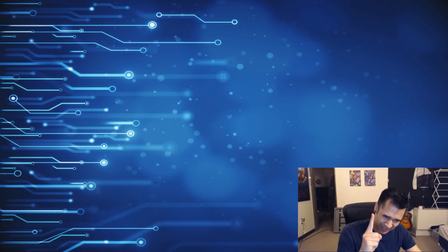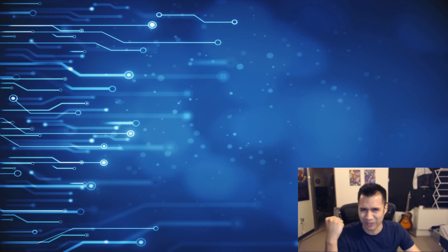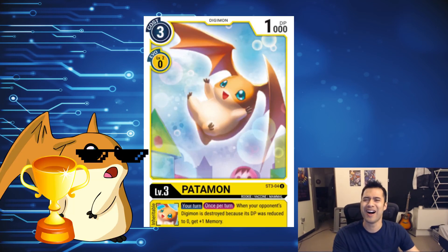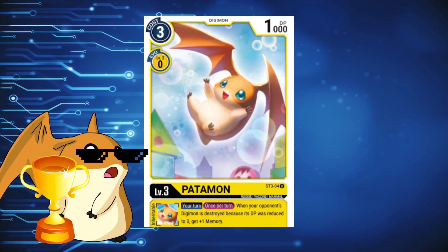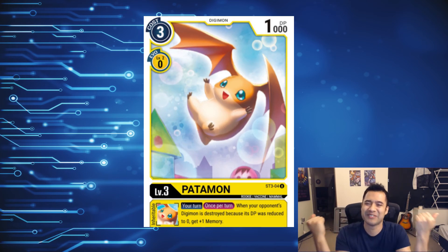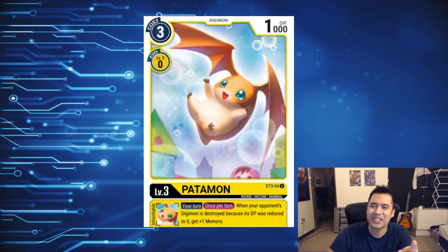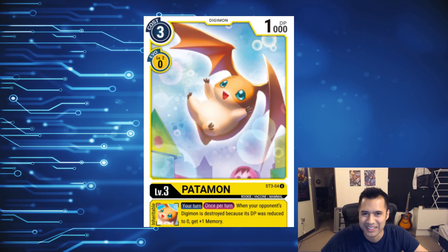And in first place, finishing off strong with what I believe to be the cutest Digimon of set 1.0: Patamon! Look at him, just floating around in the breeze with his little ear-wings, reaching out at you for a hug, big smile on his face like he doesn't have a care in the world. Who doesn't love Patamon? If someone tells you they don't think Patamon is cute, run while you can because they clearly can't be trusted.